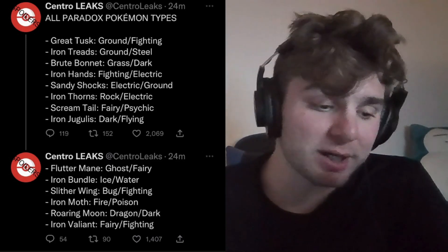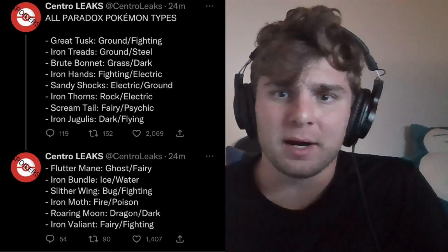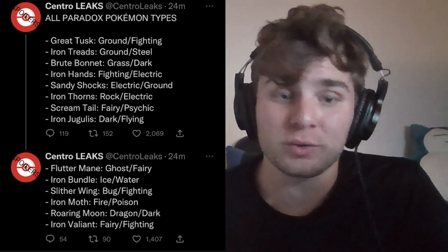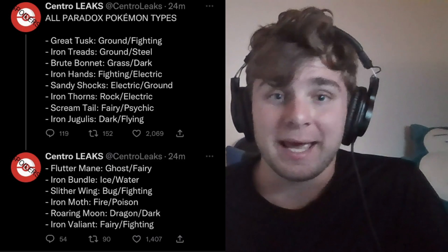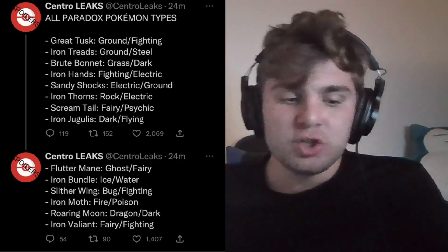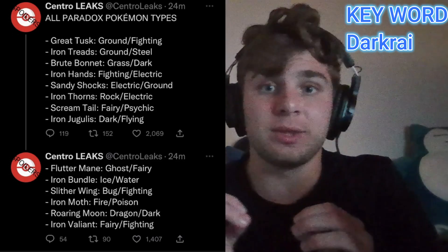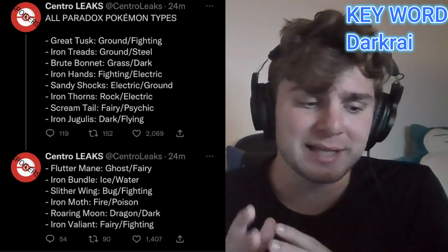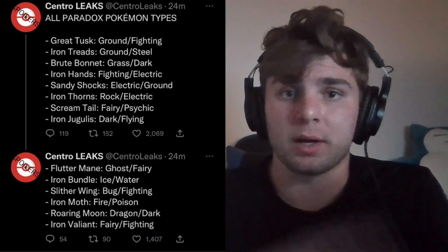Quick keyword: Hydreigon, because Iron Jugulus is apparently the paradox Hydreigon — and honestly it doesn't look that different, but it's a Dark/Flying type. Then we got Flutter Mane, which is Ghost/Fairy — and that is your paradox Misdreavus. Paradox Misdreavus is confirmed and it's a Ghost/Fairy type. It just looks like Misdreavus with a slightly longer mane. Real quick — the paradox forms actually have the same ability based on their game: Proto Synthesis is listed as the ability for all Scarlet Pokemon, and Quark Drive for all the Violet ones.